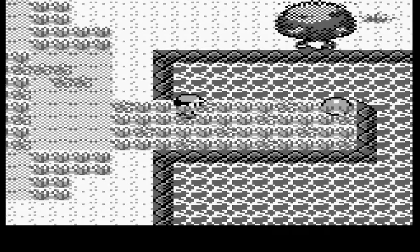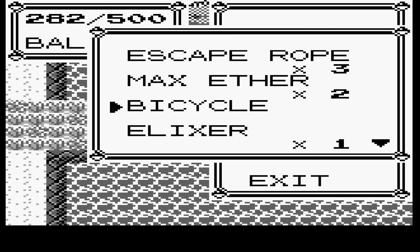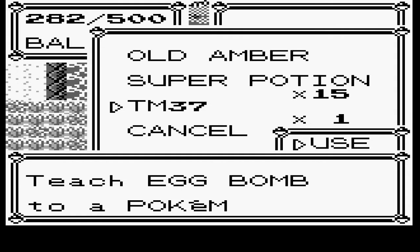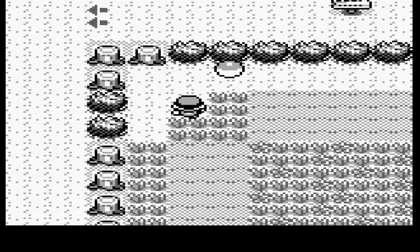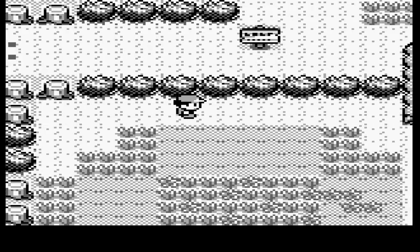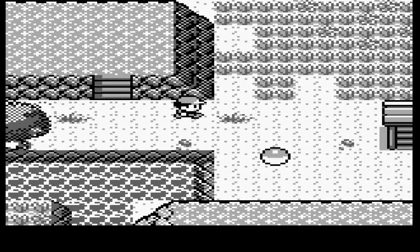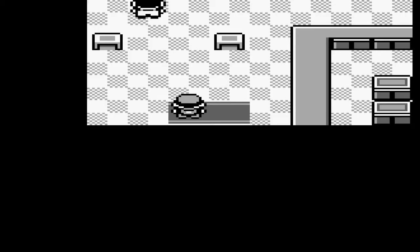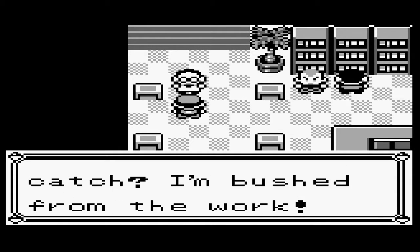Ooh, more items! TM37 — Egg Bomb. Wouldn't Exeggcute or whatever already learn that on its own? Why would that need to be a TM? It's kind of like when we got Thundershock and I was thinking about using it on Pencil, but Pencil ended up learning Thundershock so it just didn't matter.